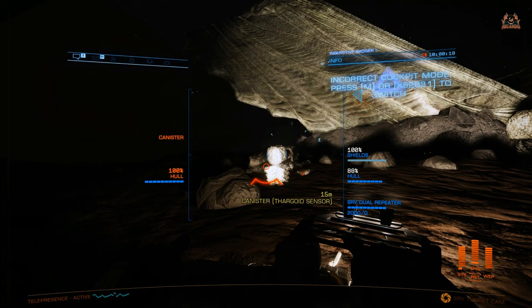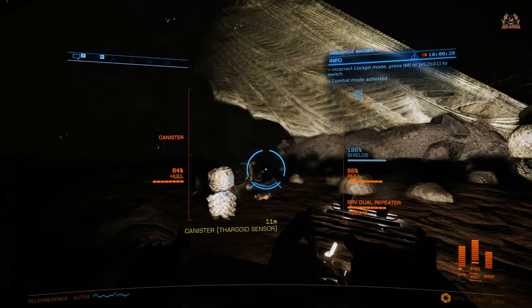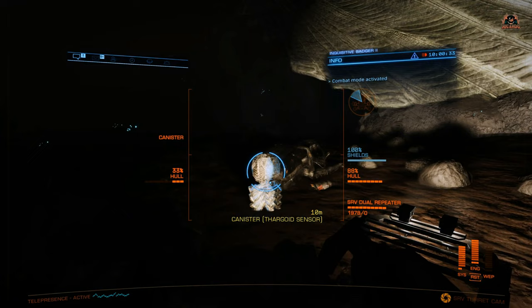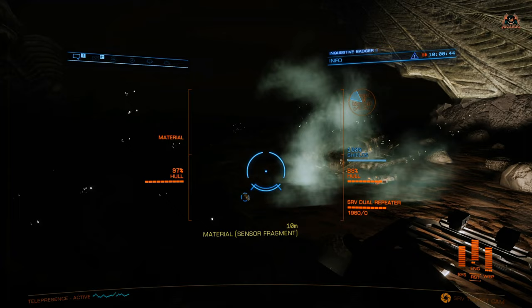That's one surefire way to get hold of at least two, if not possibly three sensors. Now, talking about the sensors - yes, you can scoop them up, but if you shoot them with the guns on your SRV, they'll break apart and produce Thargoid sensor fragments, which you can then scoop up. These sensor fragments don't cause any damage to your SRV and are a viable material that you can store in your material hold.